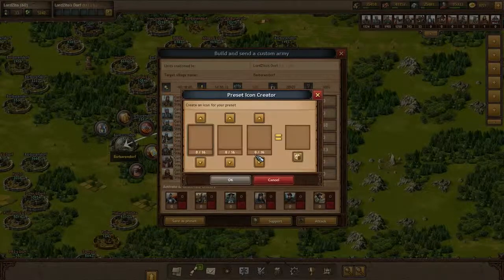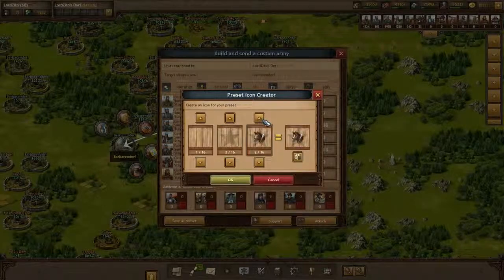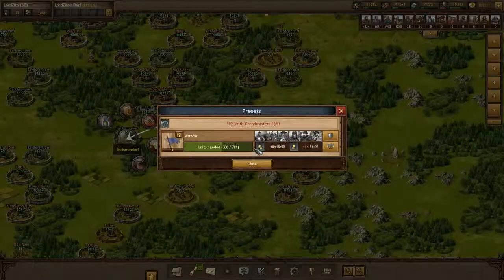Of course you can also set up an attack preset. You simply pick the units you want to attack with, click on save as preset, give your preset a name, afterwards you can also create a logo for it, and then you can reuse the preset over and over again with exactly the same units.